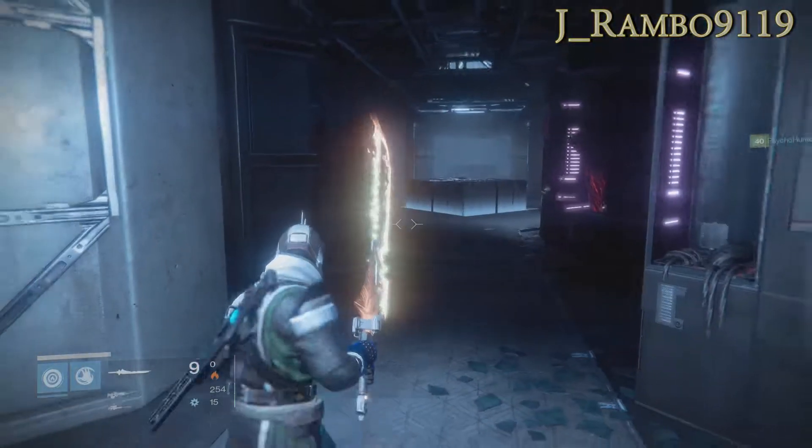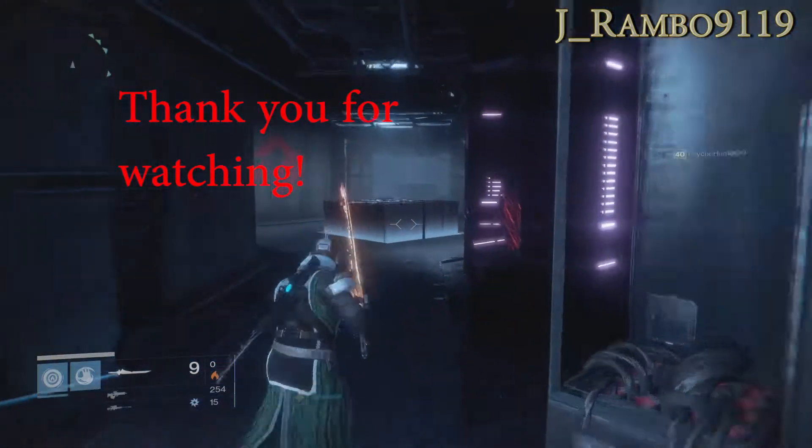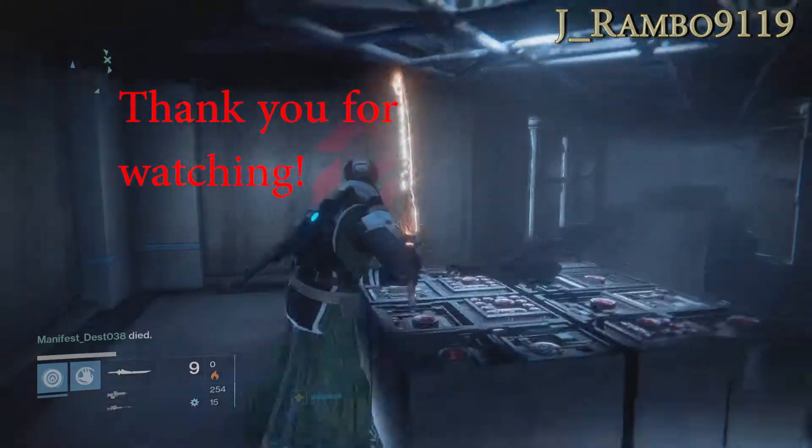And you're going to make another right. And what you're looking for is the fallen symbol on the wall, which is right there on the left. And that's it.